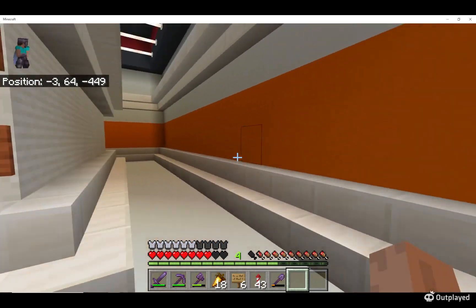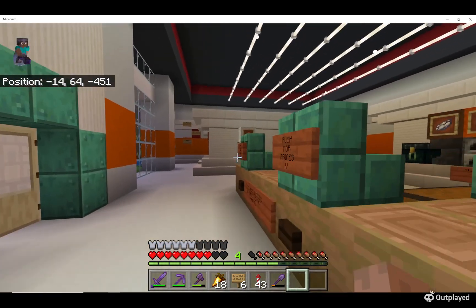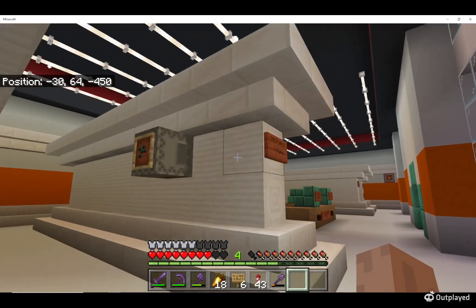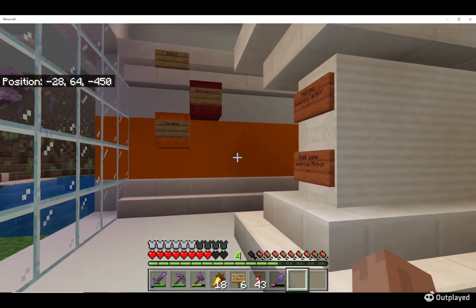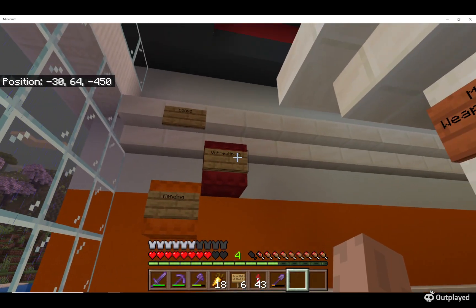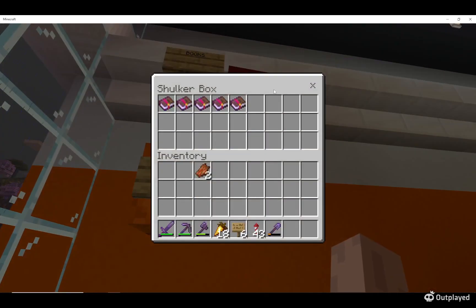On the right here we have rockets, and this wall is basically for anything that doesn't fit anywhere else. Over here we have plants — we have ender seeds for sale. That's gray, so that's three diamonds per stack of them. The books right here — obviously you can't tell which book is which, so we have signs on the front of them.